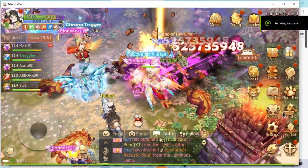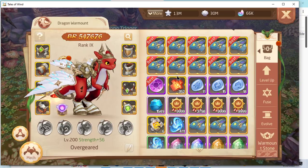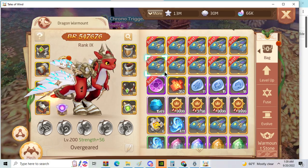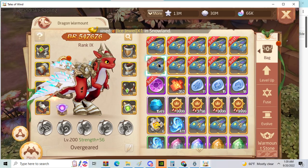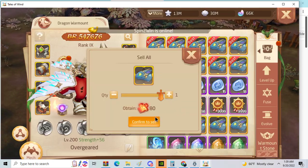With the new update you can dismantle dragons for meteorites. You get 80 meteorites for one golden dragon. So you sell the dragon and you get 80 meteorites.